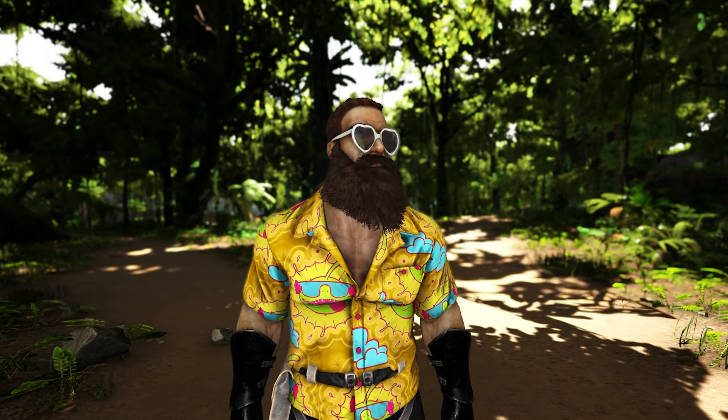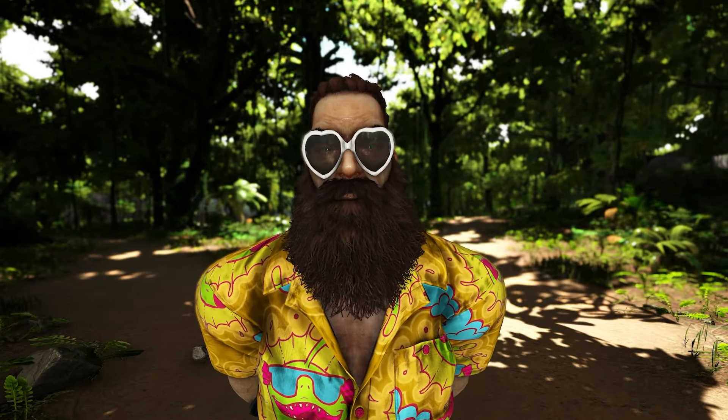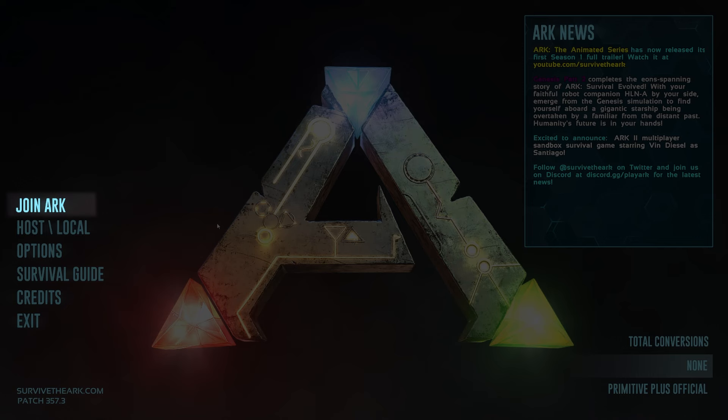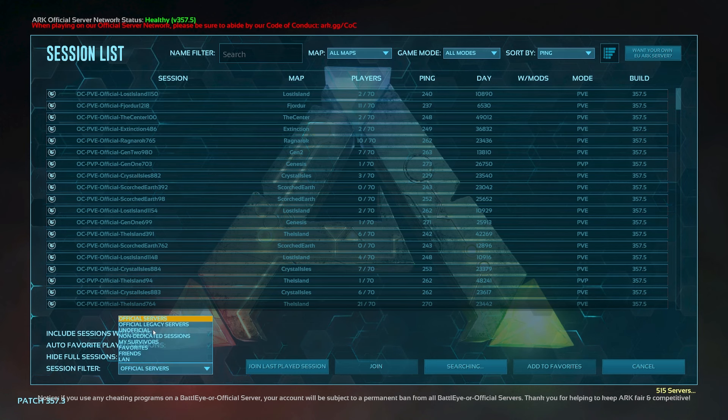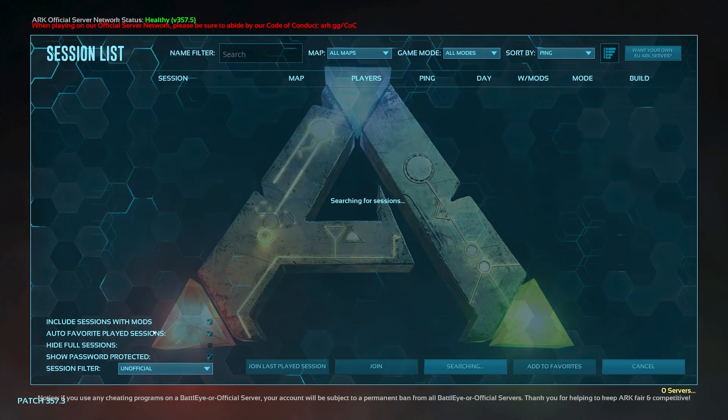When you first load into ARK, you're met with a few ways to play the game that may not be entirely obvious. Firstly, there's the Join ARK button. This option will give you access to ARK's official servers and unofficial servers hosted by individuals, whether it be PvE, PvP, or a combination.